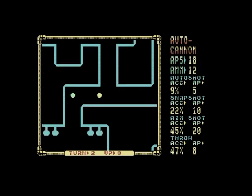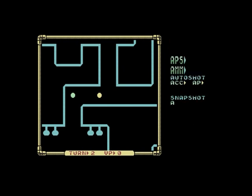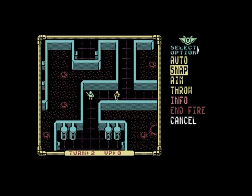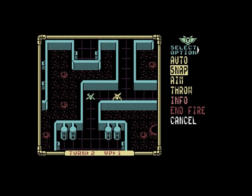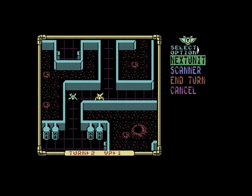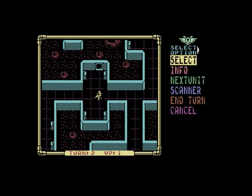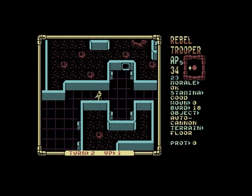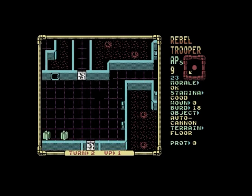In two-player mode one player controls the laser squad and the other the commandos. The instruction book says that in two-player mode the one player must not look at the screen while the other player is taking their turn — you can imagine the temptation! What a great game Laser Squad is — download it, give it a go. One player or two player, it's going to give you hours of action, strategy, and fun. I hope you enjoyed watching this, and until next time I'll see you later.